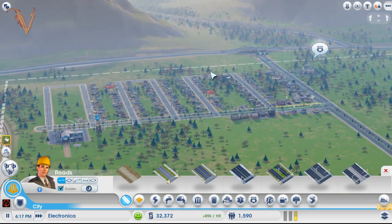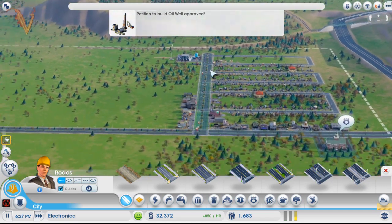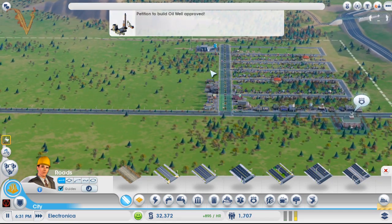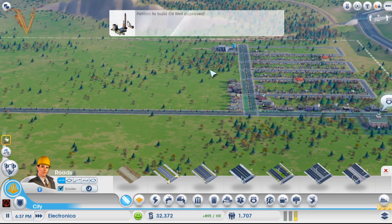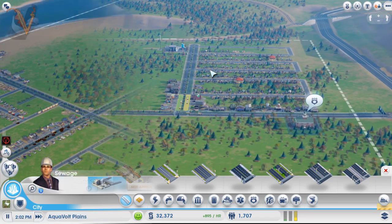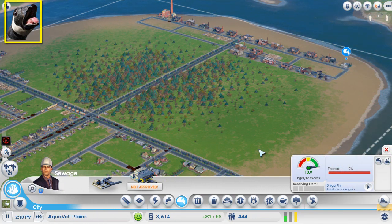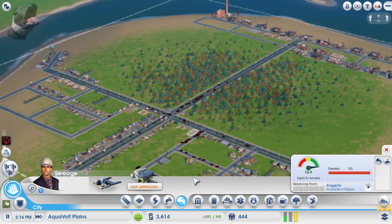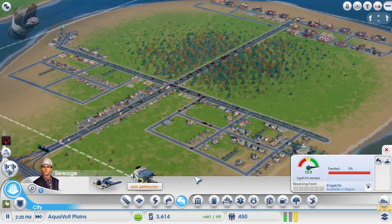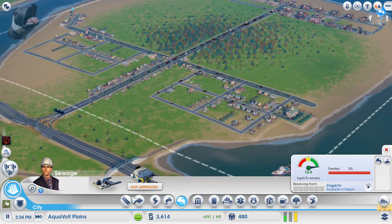The Maxis Man prompt pops up on the city hall almost immediately — probably at 250-500 residents — and he's so expensive at the start. There's just no point building him early. Pro tip: if you don't want that quest, you can click on it, get the quest, and then click the little red X next to it to dismiss it.